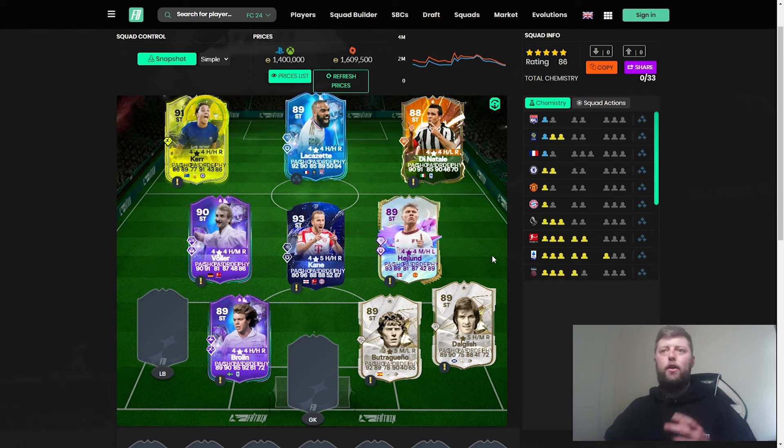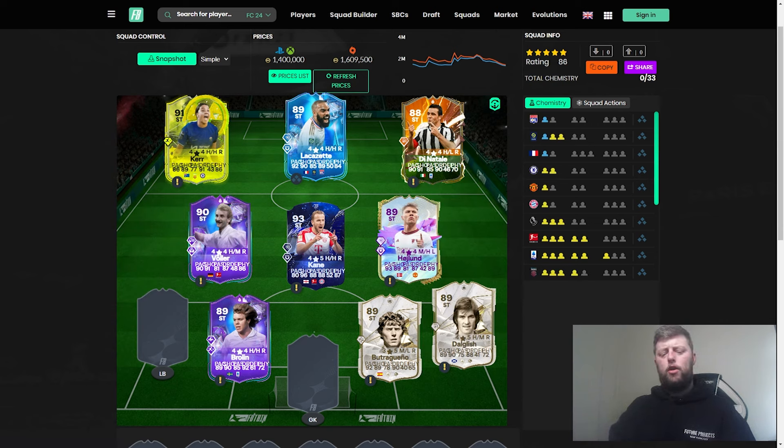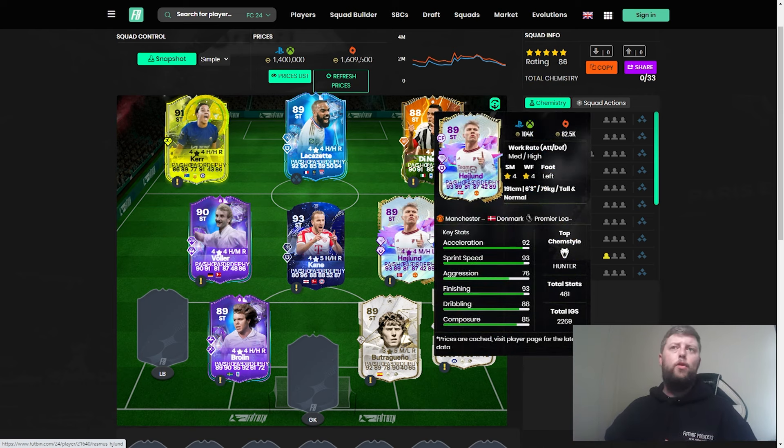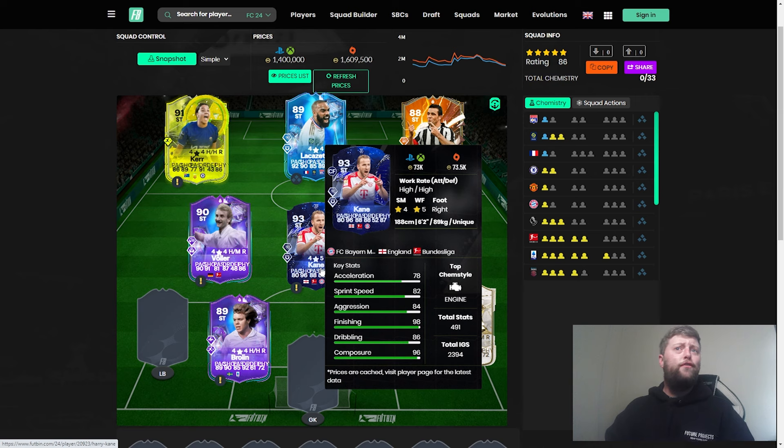Rasmus Hojlund has a Player of the Month card out at 88-rated — the base version has Power Shot and First Touch, while the POTM version has Aerial and Quick Step. At 78k vs 104k depending on version, they're two decent options going forward. Kane is back in packs this week — phenomenal finisher, same as Lewandowski. Both are very specific play-style strikers requiring a hold-up game and building play around them, not a run-and-gun approach.